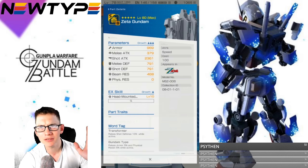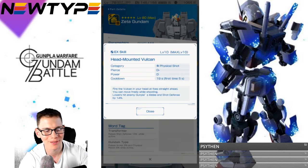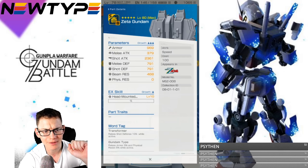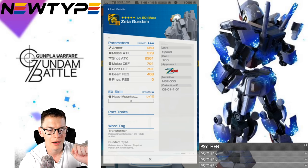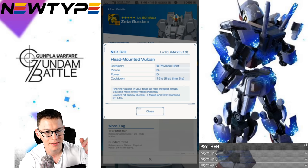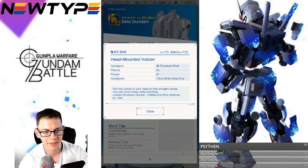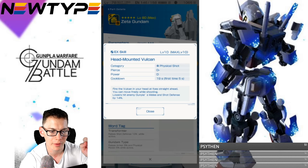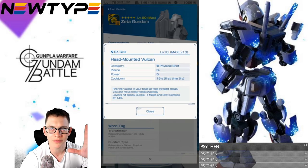I'm not gonna linger too long because I don't want this video to be like 20 minutes. Let's take a look at the stats first — I think they're pretty good, especially the shot attack. The shot attack is fantastic for the head. The EX skill is head-mounted Vulcans: piercing power D, first time five seconds, 19 seconds after. Fire the Vulcans at foes straight ahead; you can move freely while shooting. Lowers hit gun plus melee and shot defenses by 14%.